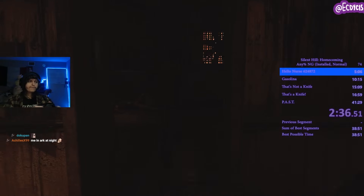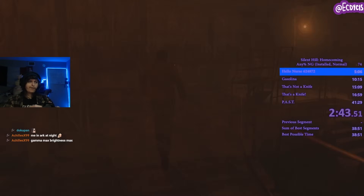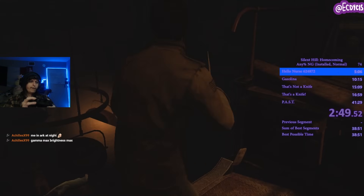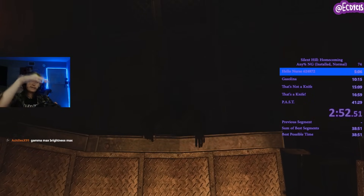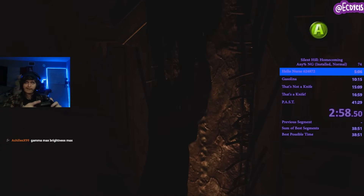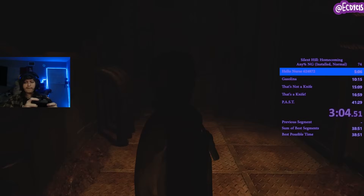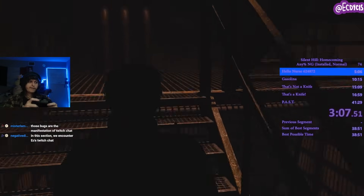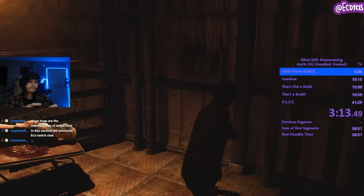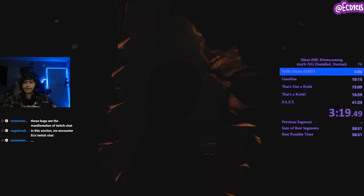You're going to go immediately to the right, and after that get ready for this next door. When you drop down here, you're going to be pushing B and A together. What that does is it'll instantly drop you. If you miss it, it's not a huge deal — it saves just a couple of seconds. It is going to be B and A at the same time. If you got it right, you'll kind of do a dodge roll and it'll zoom you down.